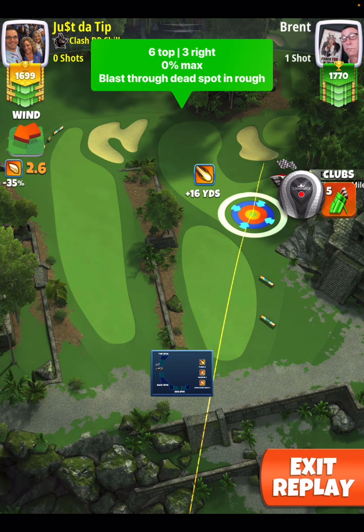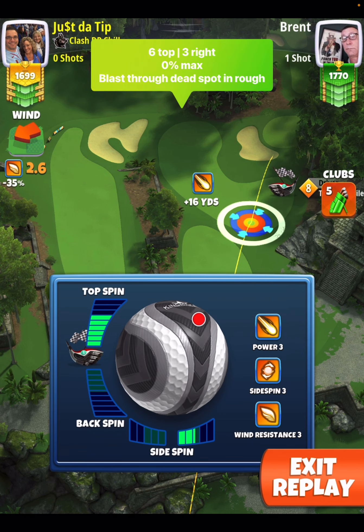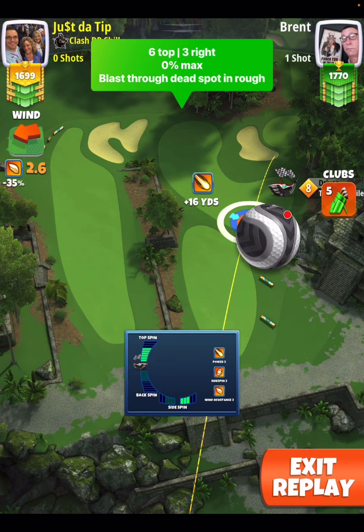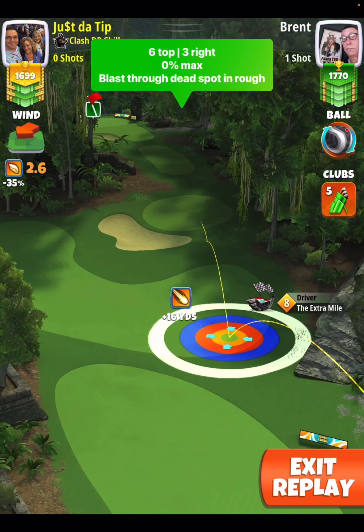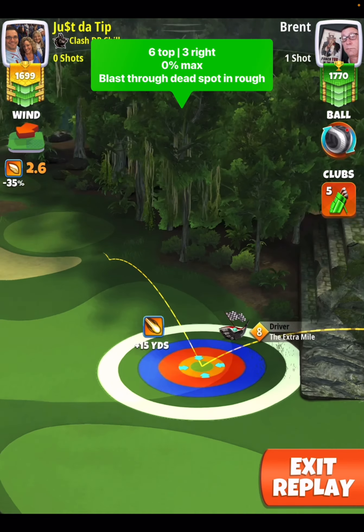Six top, three bars a side spin to the right here with our Extra Mile and a Kingmaker. You're gonna see that I'm gonna go with a lot of overpower because this rough has a dead spot. You can see how you get an extended ball guideline but then it goes away.